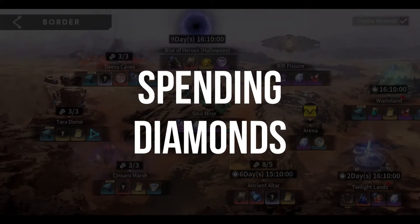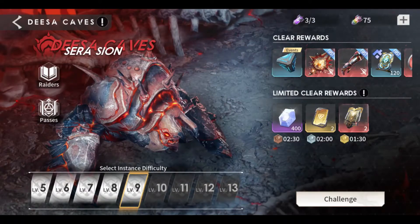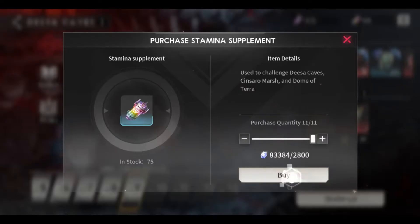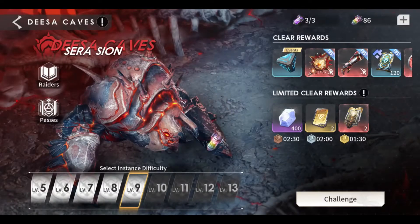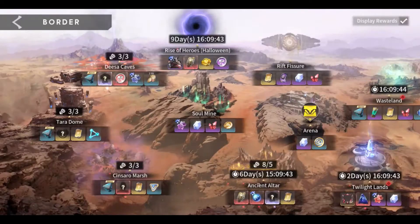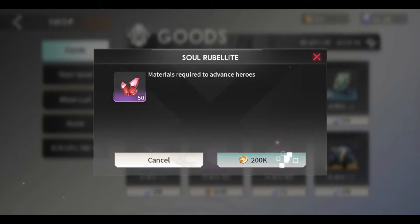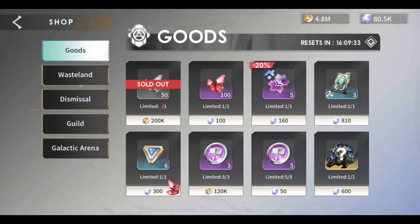The most useful ways to spend diamonds are stamina refills for bosses. This is used to challenge Desic Caves, Sensaro Marsh, and Terra Dome. The more stamina supplements you have, the more chances you get for high-quality equipment and the faster the development of your heroes.